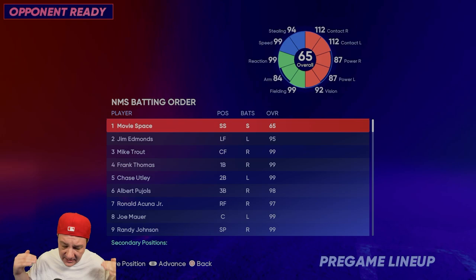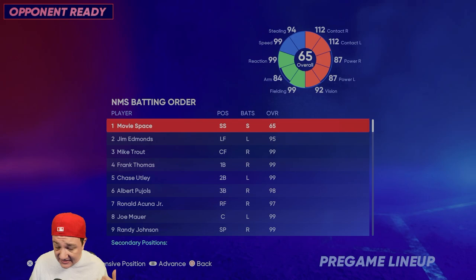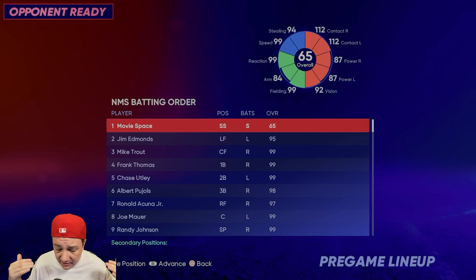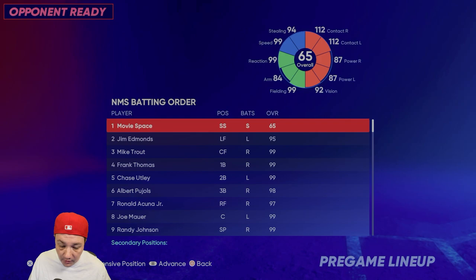What's going on, Show Nation? Today I'm going to show you how to make my Road to the Show player. I have 112 contact on both sides, 87 power on both sides, 99 reaction, 99 fielding, 84 arm, and 99 speed. This player is really good as a leadoff hitter or eighth hitter on your team — excellent on defense and excellent speed.